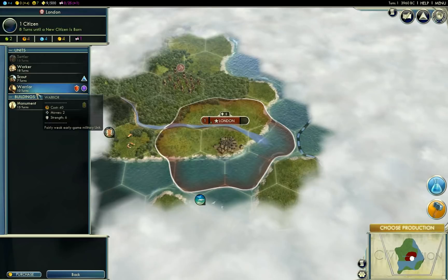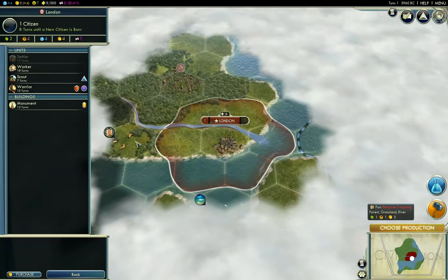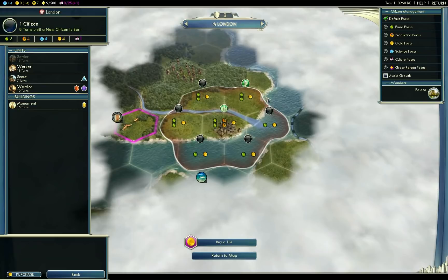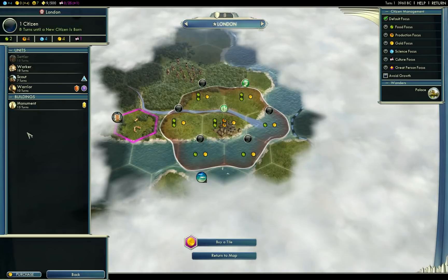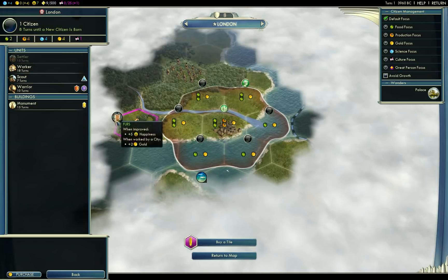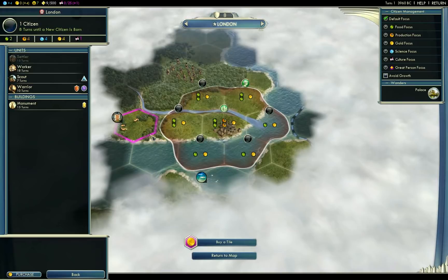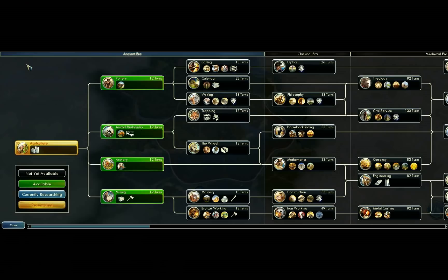Choose production. A worker would be nice. We could build some farms here, which would help our growth. This is such a shitty start — look at these tiles, they are useless! So we either build the worker so we can improve these and grow London faster, or we build a monument so we can claim territory. It looks like it's going to try to gain the furs first, then hopefully the fish after. We do get culture — expansion in 15 turns. I'm going to start a worker. By the time it's finished, the fox will be an option.